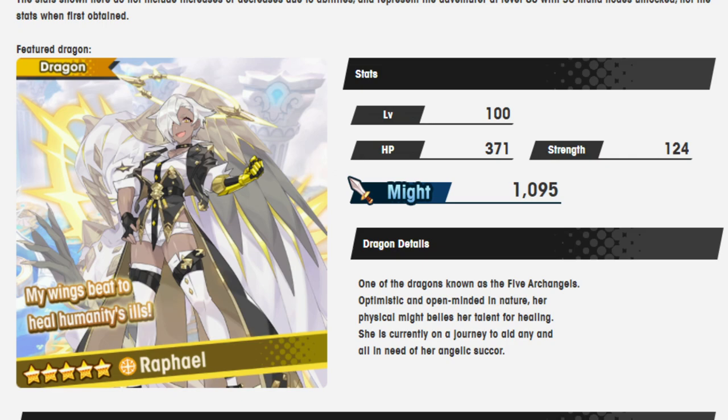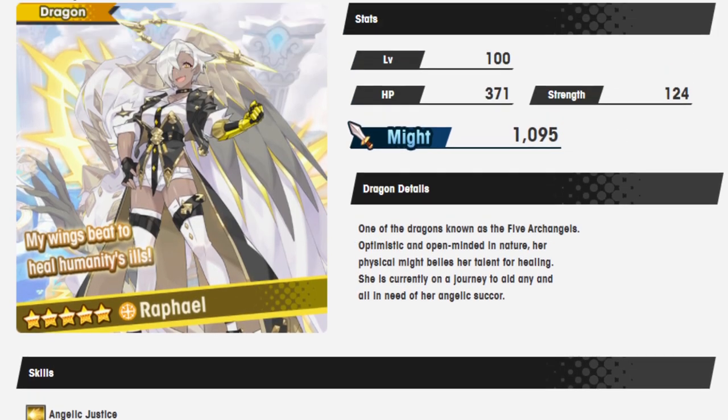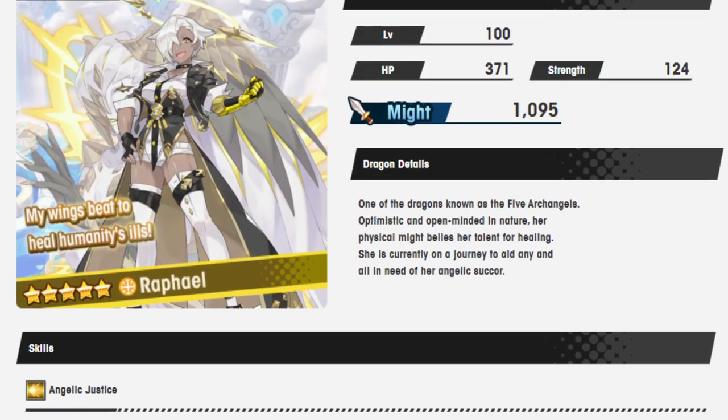Raphael. One of the dragons known as the five archangels — optimistic and open-minded in nature. Her physical might belies her talents for healing. She's currently on a journey to aid any and all with her angelic power. My wings beat to heal humanity's ills.